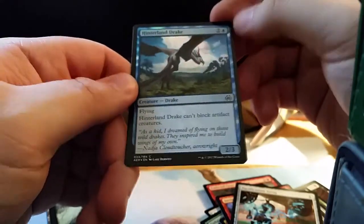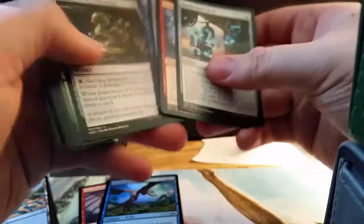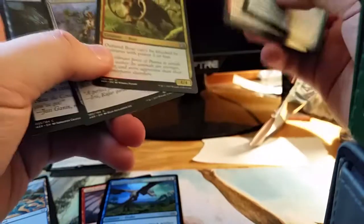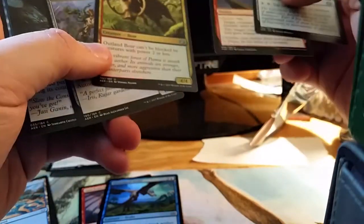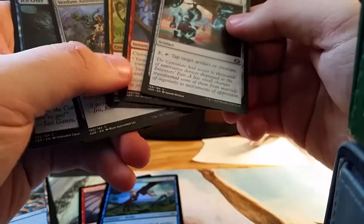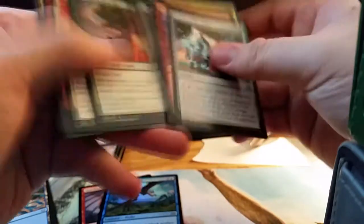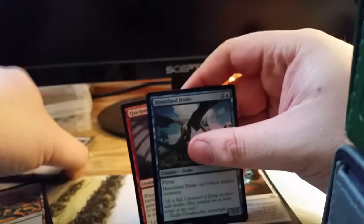The drake is a 2/3 for three with flying, and it can't block artifact creatures — not terrible. Didn't get the really nice uncommon, but there are some good cards in here. This would be a pretty fun pack for sealed. All in all, not a terrible pack.